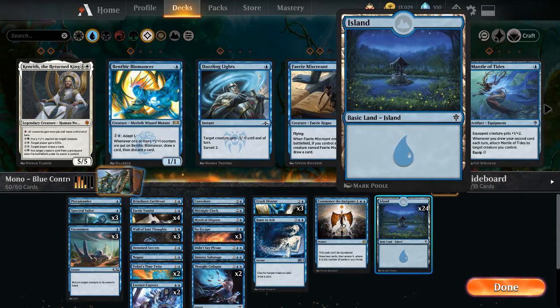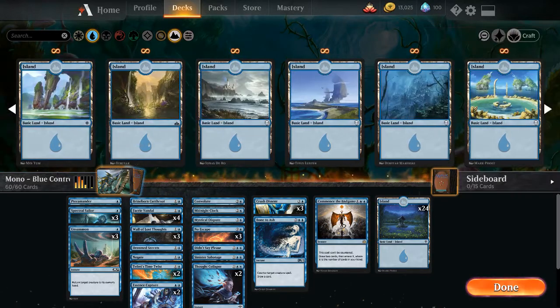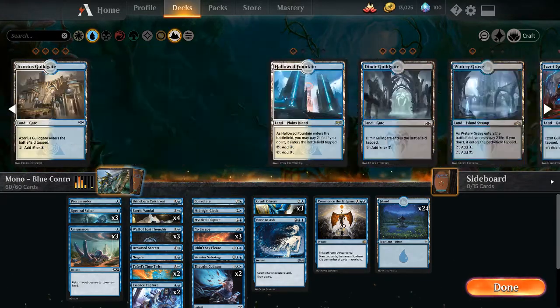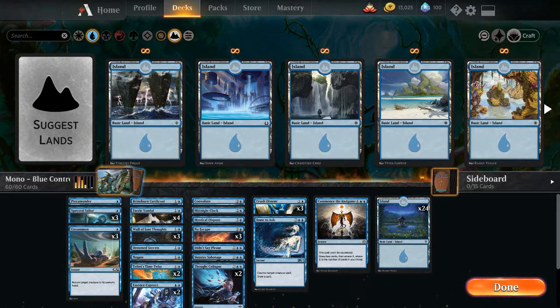Last is 24 islands. You could also use that blue non-island land — I don't own it yet — that says if you control 3 or more islands, it enters untapped, and you can grab an instant or sorcery back from your graveyard. I don't remember the name, but you could add 4 of those to get a couple more counterspells out of your graveyard.